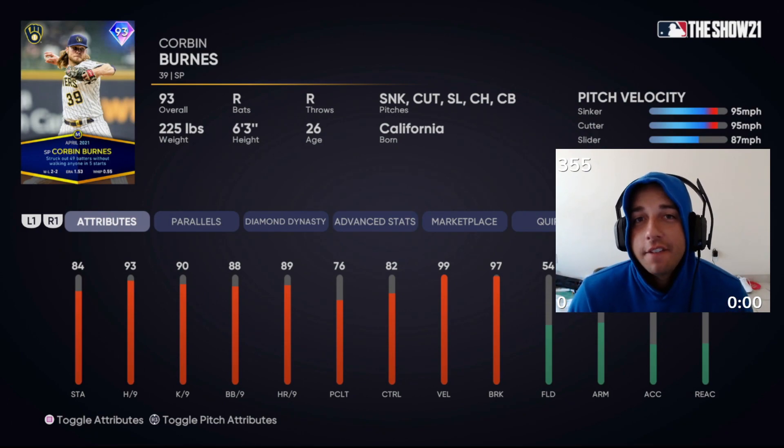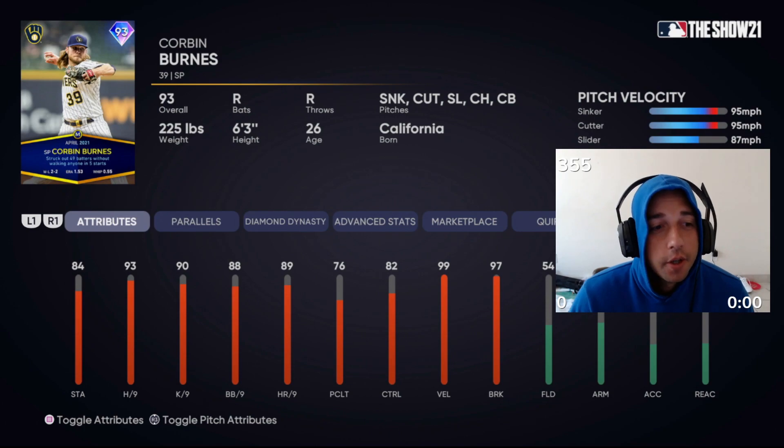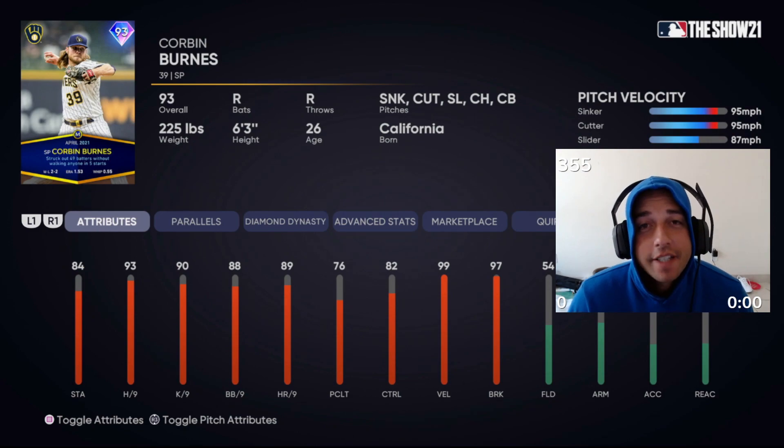So this card should have elite control and it does. Unfortunately it's early in the year so it's only 93, but if this were August or September he would have a 99 and his control would just be maxed out. The worst part of him is that he only has 84 stamina to start — if you get him to parallel five it's 89, still not very good. 93 hit, 90K ending at 97, 95 really good, 88 walk ending at 93, and control at 82 ending at 87.